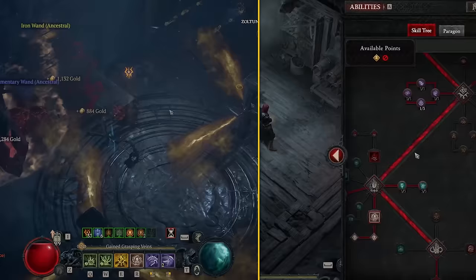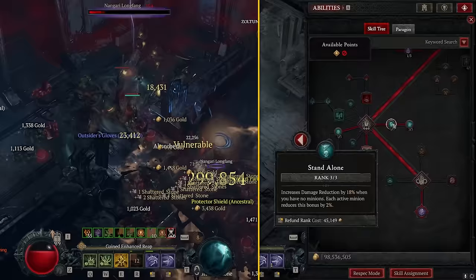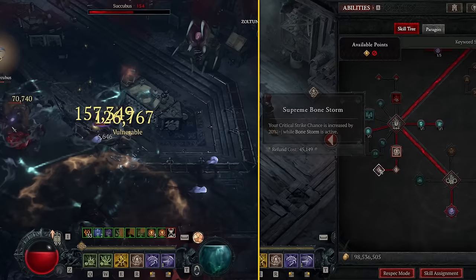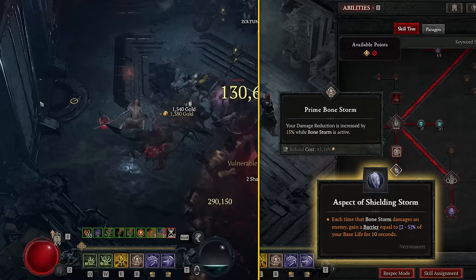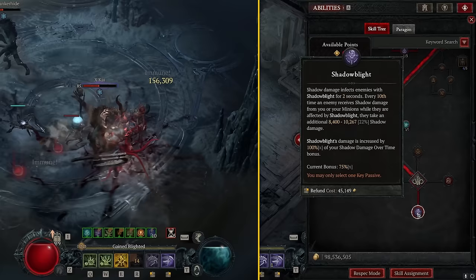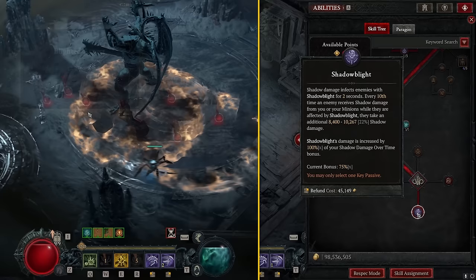We're putting 3 points into Inspiring Leader for a 12% attack speed buff. We can easily afford the Essence cost, so this extra attack speed is extremely strong. Then 3 points into Stand Alone for damage reduction, and 3 points into Momentum Mori for sacrifice bonuses on Skeletons and Mages. Finally, we take Bone Storm with Prime and Supreme Bone Storm — the extra crit chance, shield generation with Aspect of Shielding Storm, and flat damage reduction are unparalleled. For our key passive, we're taking Shadow Blight because we're running the Blight Aspect, which gives 120% bonus damage after 10 procs.